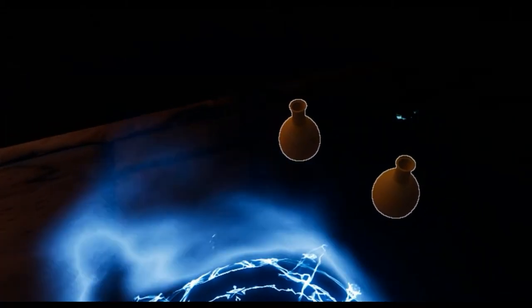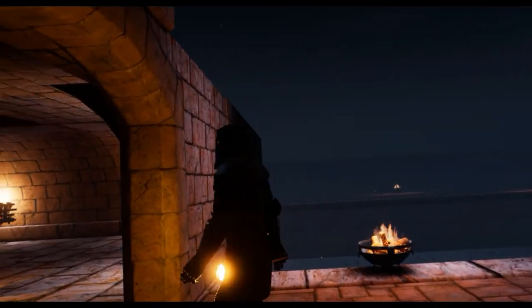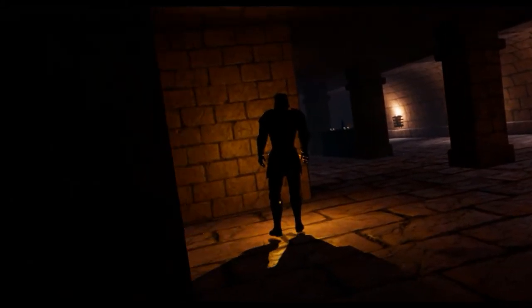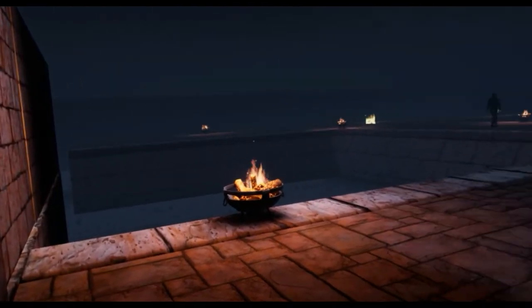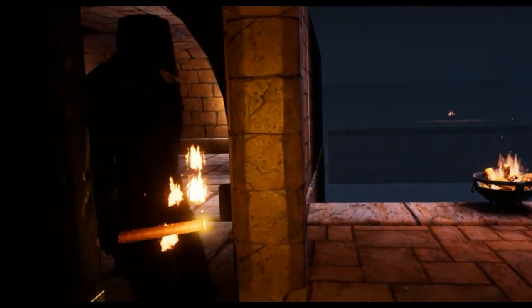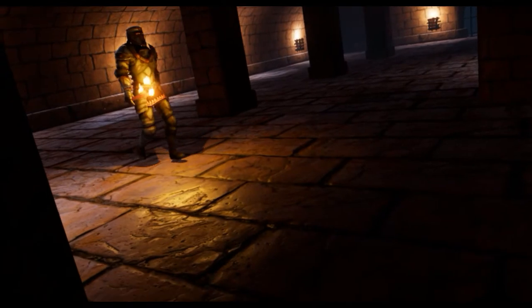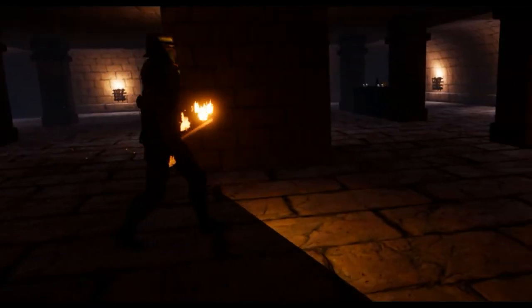I'll quickly grab this checkpoint so I can respawn here in case I get caught by a guard. Next up is a demo room where we tried to bring together some of the elements we've seen so far, to get a better idea of what part of a level might actually look like. Some guards carry torches, which makes them even more dangerous as they could potentially catch me even while I'm in shadow, since their torch light functions just as any other light in the game and would make me visible.